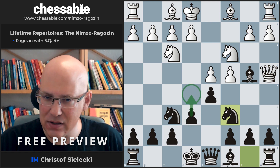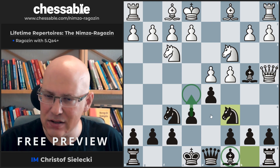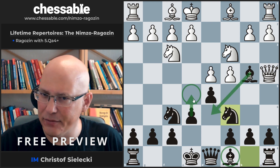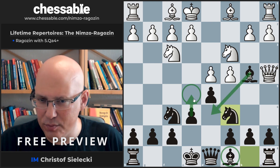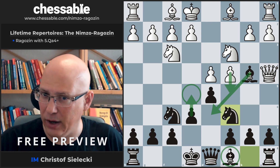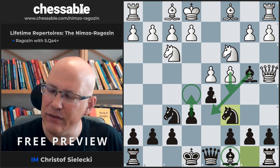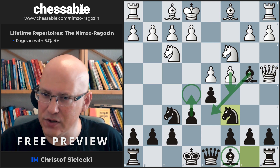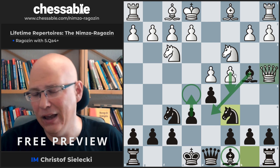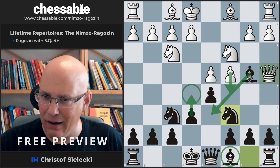We would like to play e5 to open up the bishop, and the main way to accomplish this in this line is to later withdraw the bishop to d6 and play e5. The issue with bishop d6 is that White can push c5, which is very annoying. So we will basically all of the time, if we go for e5, take on c4 first. Our idea would be to capture on c4, play bishop d6, then play e5 — this is the standard way of handling this line.